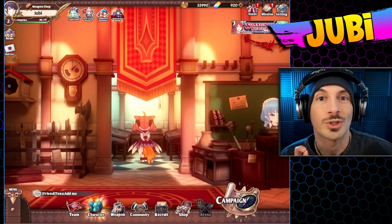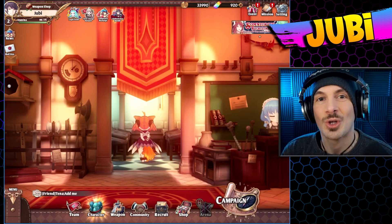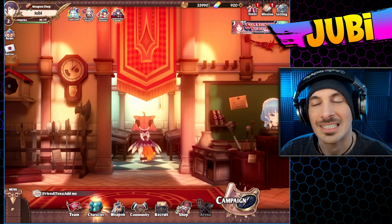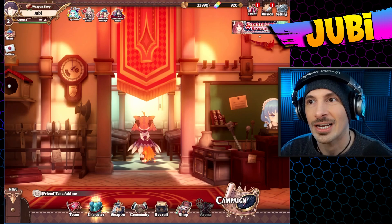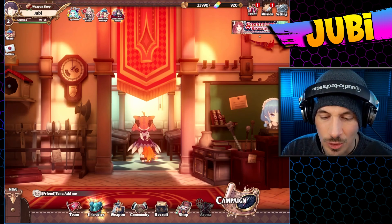Today we're playing a brand new mobile turn-based chibi tactical RPG called Zold Out. It is very similar to Final Fantasy Tactics, Tactics Ogre, Shining Force, Fire Emblem — you guys get the idea. It's a turn-based tactical RPG.